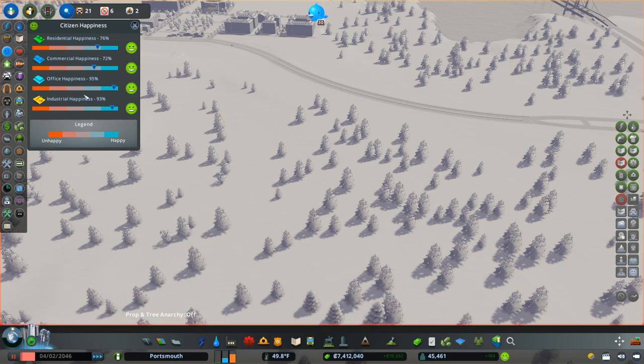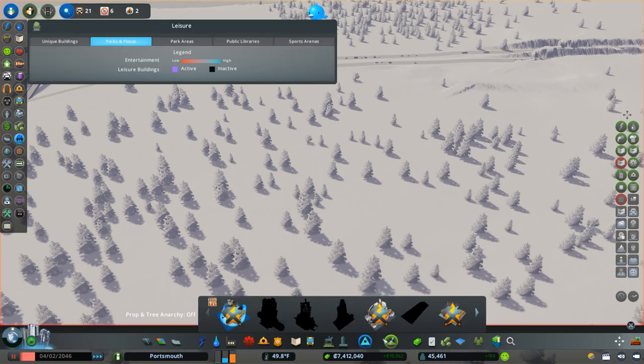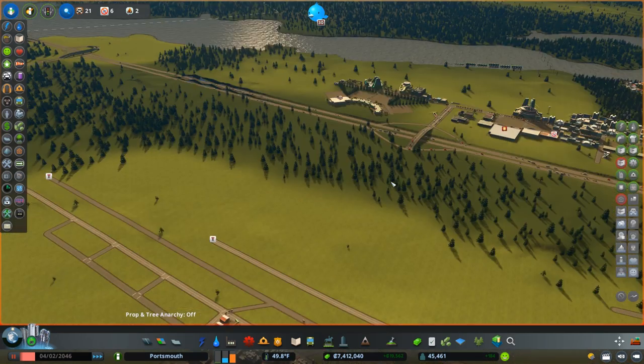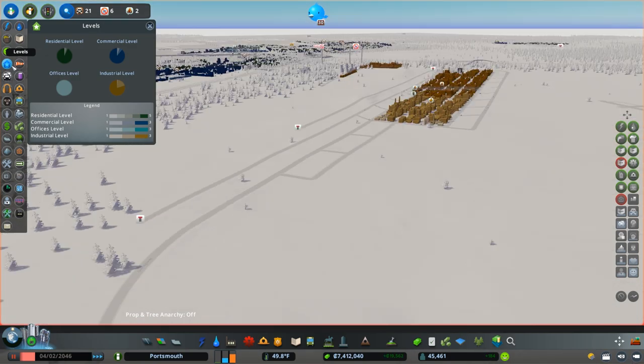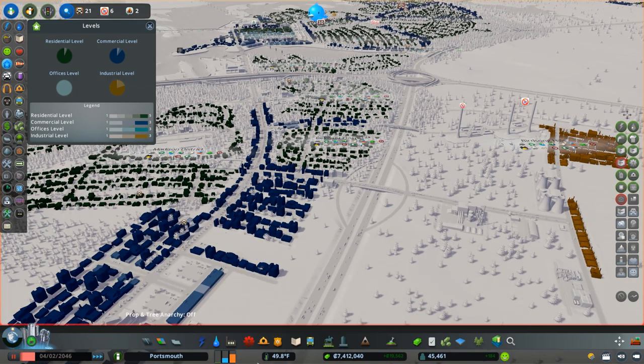Happiness is okay. It looks like we need to drop in some more uniques, parks, and plazas to beautify the city a bit - that'll definitely be a project coming up. Healthcare - we do have 44 sick people but that's not bad at all considering we don't have the medical center monument. We're doing great with just standard healthcare. Levels-wise most of the buildings are at their highest level.